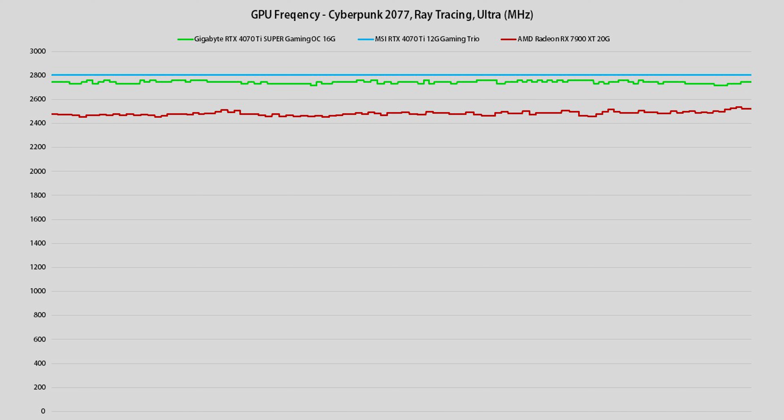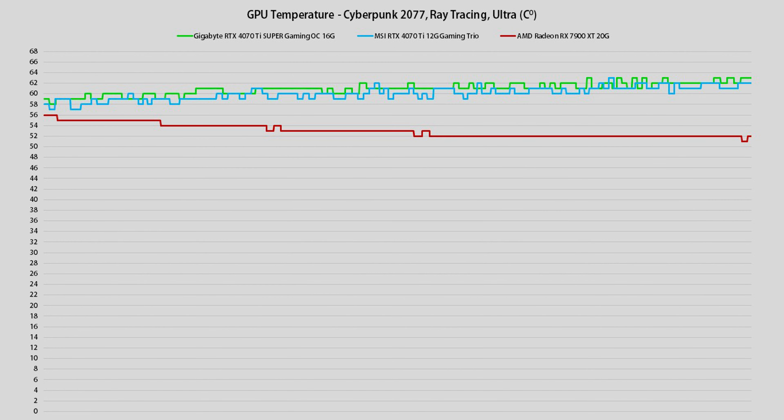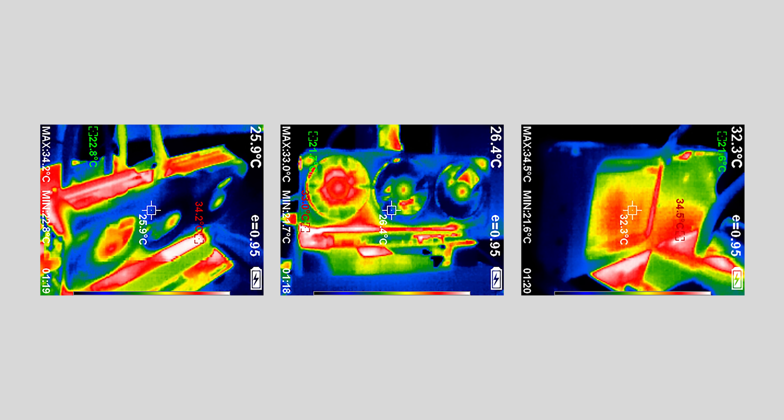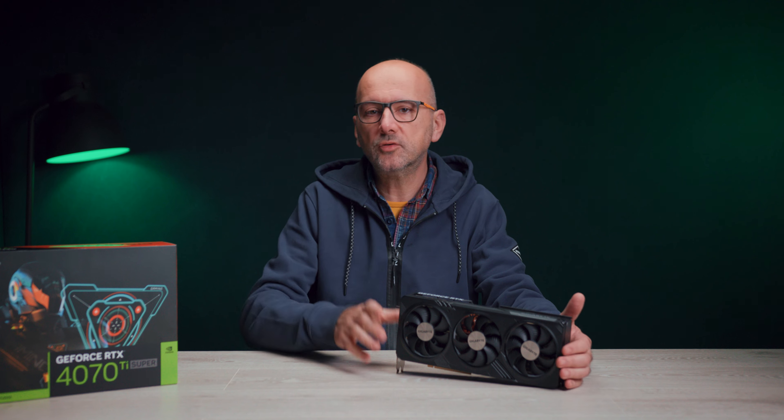Što se tiče ponašanja u radu, shodno očekivanjima, ovaj RTX 4070 Ti Super, zbog jačeg grafičkog procesora i više memorije, troši neznatno više struje i praktično je na TGP granici od 290W, gde reaguje limitator maksimalne potrošnje energije. Neznatno se više greje, ali to zavisi i od konkretnog modela kartice i efikasnosti njenog rasladnog sistema. To najbolje pokazuju sledeći grafikoni i termosnimci. Što se tiče grejanja, ovaj Gigabyte RTX 4070 Ti Super Gaming OC u 16 GB verziji je tokom testova bio u sigurnoj, debeloj zelenoj zoni sigurnosnih radnih temperatura.